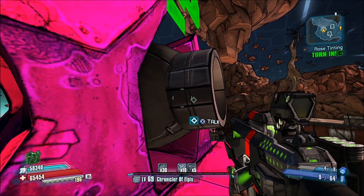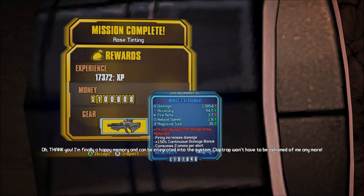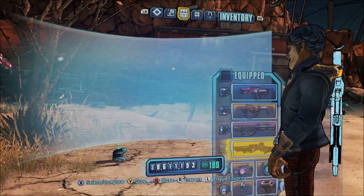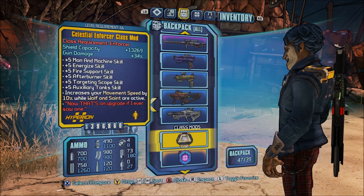To get this gun, what you have to do is beat the quest Rose Tinting and turn it into Minaxe, this giant, giant claptrap of a thing. But as you can see here, I've gone ahead and picked up the Minaxe Atonement Laser.